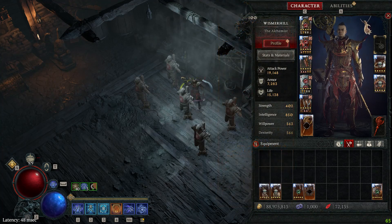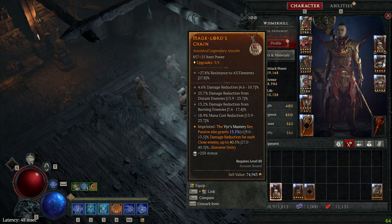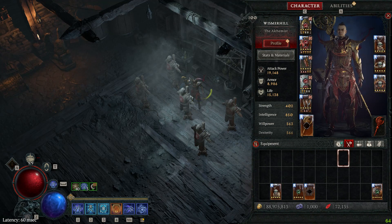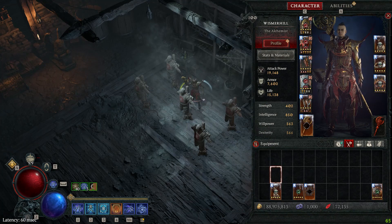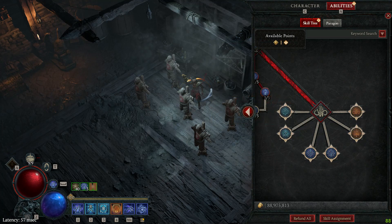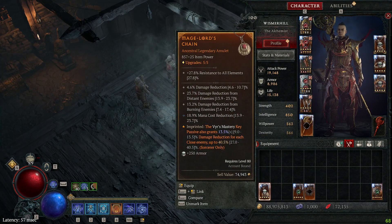So that was for the Mage Lord. When you do this swap, you just need to have a cheap amulet with the maxed out legendary power imprinted on it. Doesn't matter what the rest of it says, because you're going to swap it back to your DPS best-in-slot amulet - in my case, this one with damage reduction when injured. So just do a swap: you enter the dungeon, you swap from the Mage Lord amulet to your DPS amulet. You remove first the key passive and then do the swap to your DPS amulet. That's the first thing you want to do.